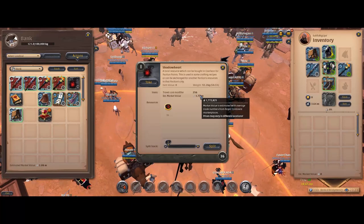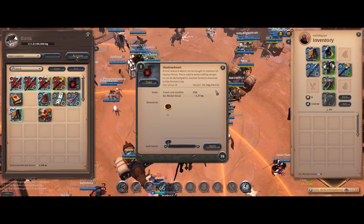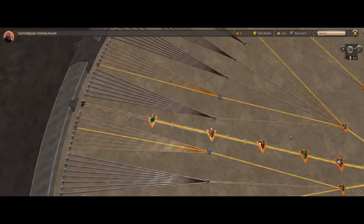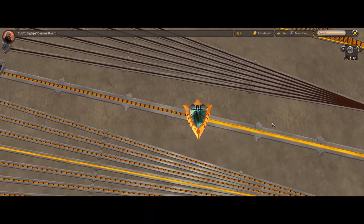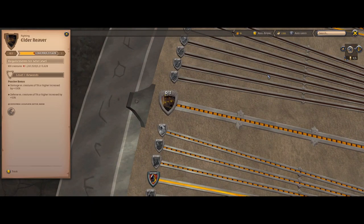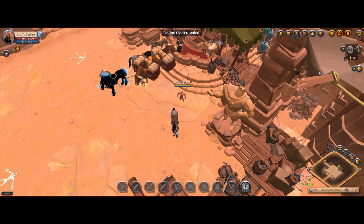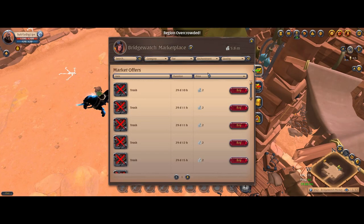Now we're going to sell all of these hearts on the market for approximately 1.77 million — a really big chunk of change. The last money maker we're going to do is go into the Roads of Avalon and do some solo chests. I thought I'd hit tier 8 reaver by this time in the series but we're not quite there yet, so we probably won't be able to do the tier 8 chests, which is a bit sad since those are the best. Hopefully we can still get good money off the T4 and T6 ones.